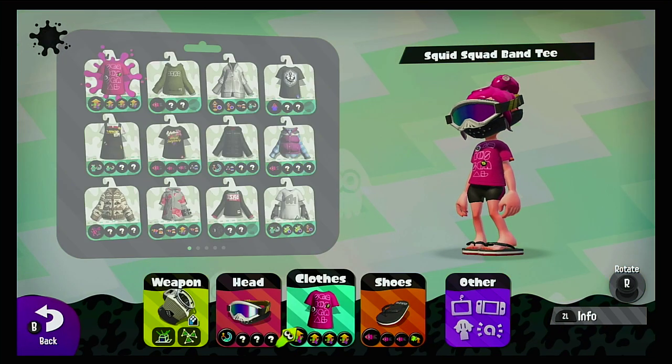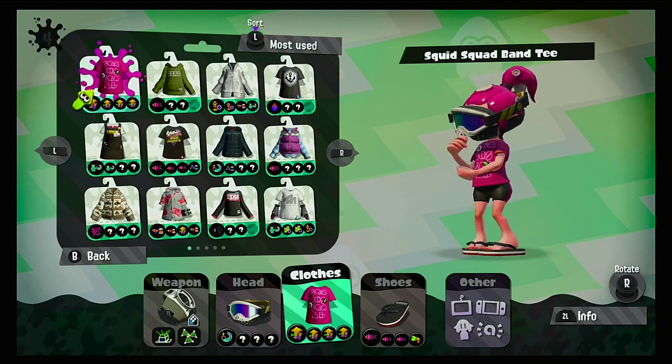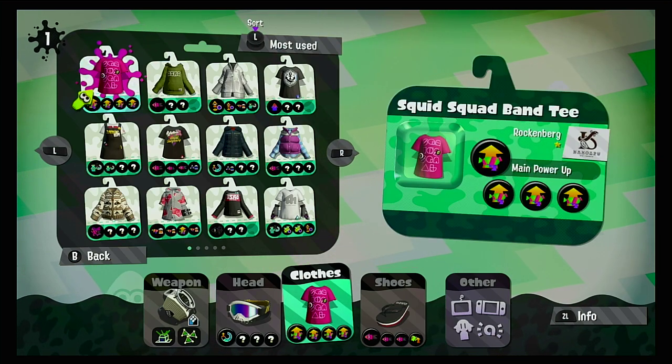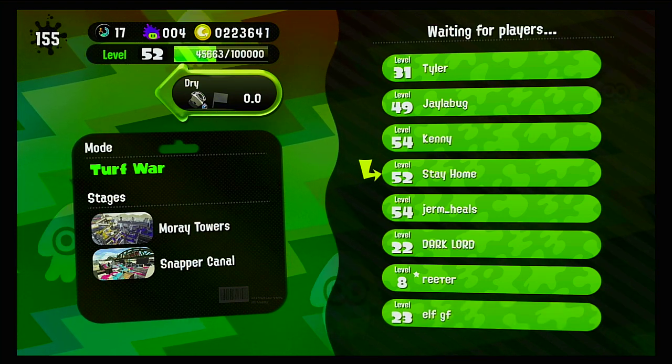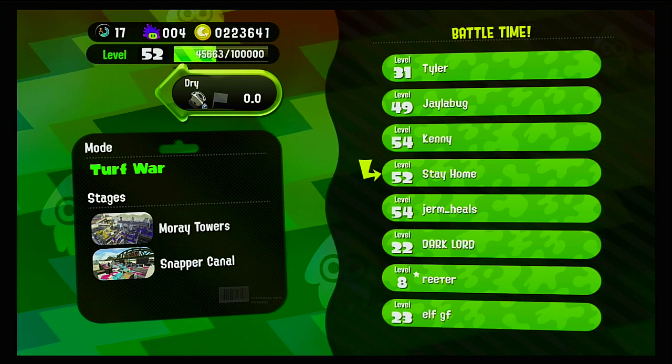I would recommend Swim Speed for this weapon. And I would still recommend Main Power Up — what is it called — Ink Recovery Up? Because I'm pretty sure it increases the amount of turf inkage, the ink coverage of this weapon. So, not that great on its own for coverage.